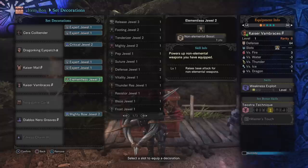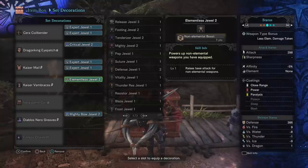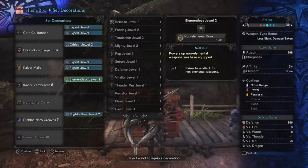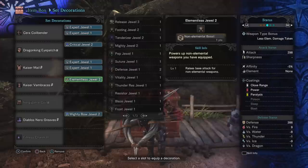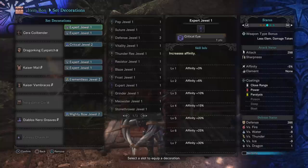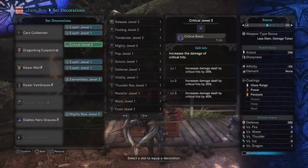Moving on to our decorations — this is where things get spicy. The main thing you need to make this build work is the elementless jewel, which provides a non-elemental boost. That is what's bringing our damage up to 298. These are actually fairly easy to come by — I've probably milled away six or seven of these, so it shouldn't be too hard to farm one up. Next, the Mighty Bow jewel — this thing is a rarity eight, it's going to take a while to get it. If you find one, hands down it's the biggest DPS increase you will see with your bow. Aside from there, we have a bunch of expert jewels giving us affinity to bring us to negative five, helping offset the negative affinity on the Diablos bow. And then of course we have a weakness exploit, which will put us into a positive affinity range allowing us to get crits.